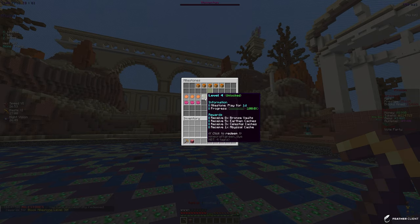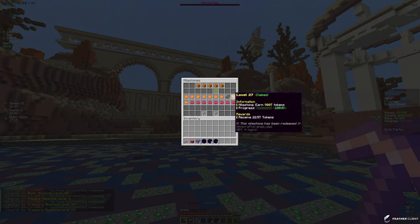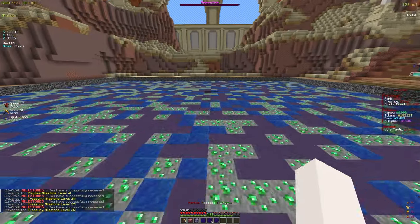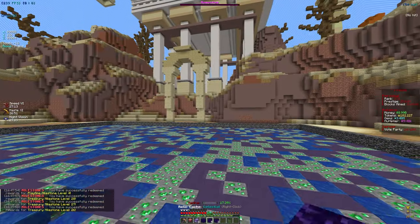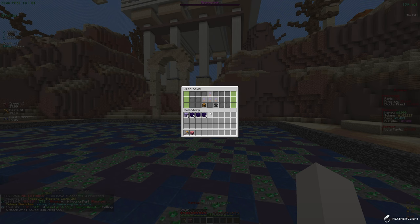We do have some milestones I forgot to claim. We have a block milestone for 100 trillion tokens, a playtime milestone, and some treasuries too, so that is going to give us a few tokens. We're back at 182 trillion. I'm probably going to open up these crates — if I do slash crates I do have a ton of crates in here that I'm going to open up for some tokens.